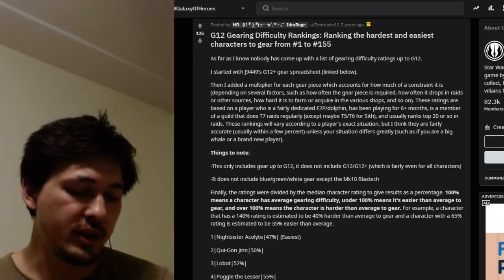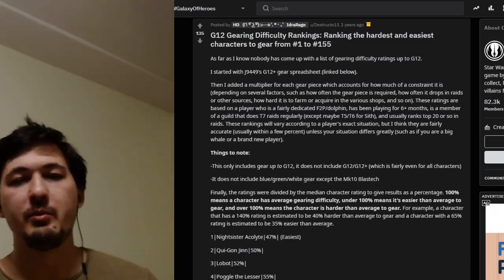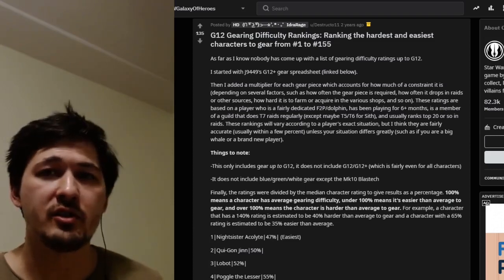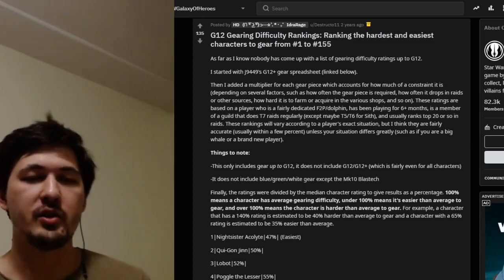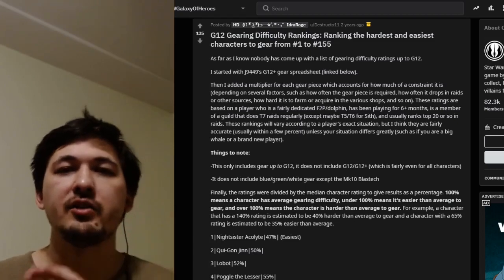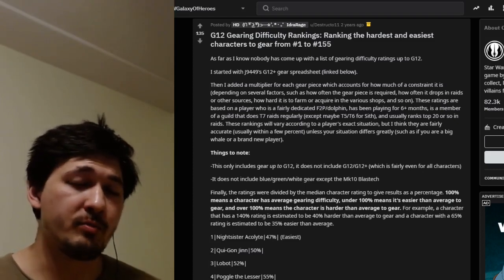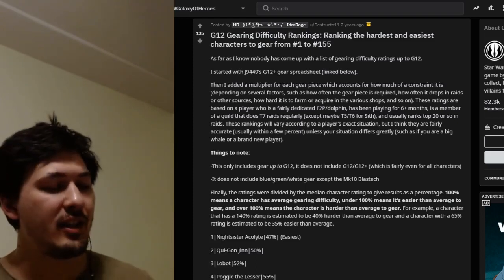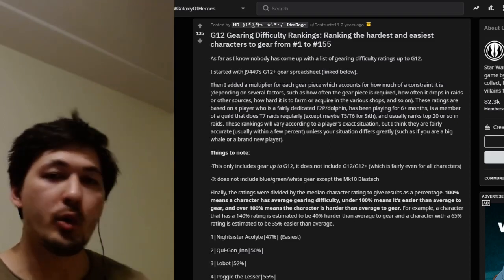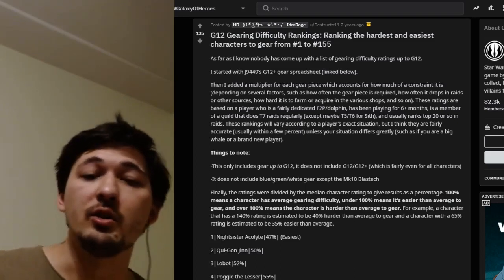We're looking at which of those characters can help out in Grand Arena — characters you may have ignored for any number of reasons, whether they weren't relevant or you had enough characters in that faction. Some of these I only recently got around to gearing. All the characters highlighted can help boost Grand Arena performance, and some may only need a stun cuff, a droid collar, or may not require carbonite or stun guns until higher gear levels.